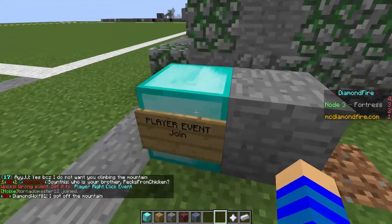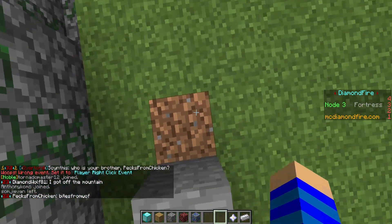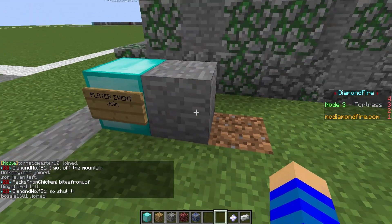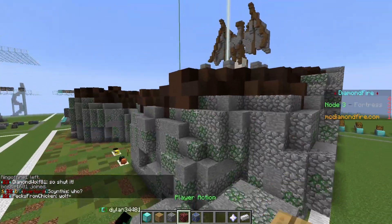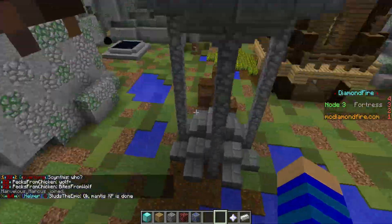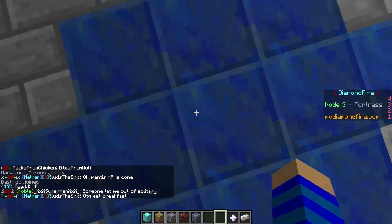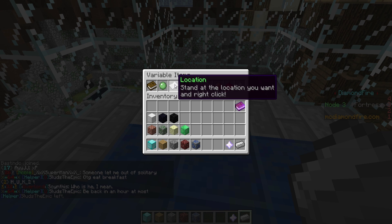Now what this means is that every time a player joins, something will be done which I will put over here. What I want to achieve is every time the player joins a game, he will be teleported into this little cage right here. How do we do that? First of all we need to get the location where he needs to be teleported. So let's get one of those variable items.